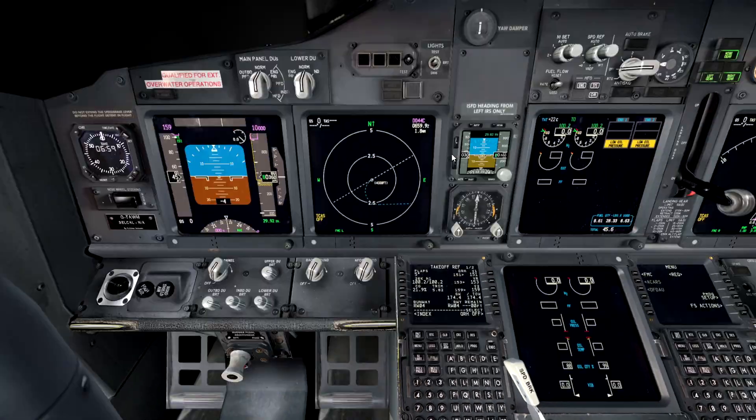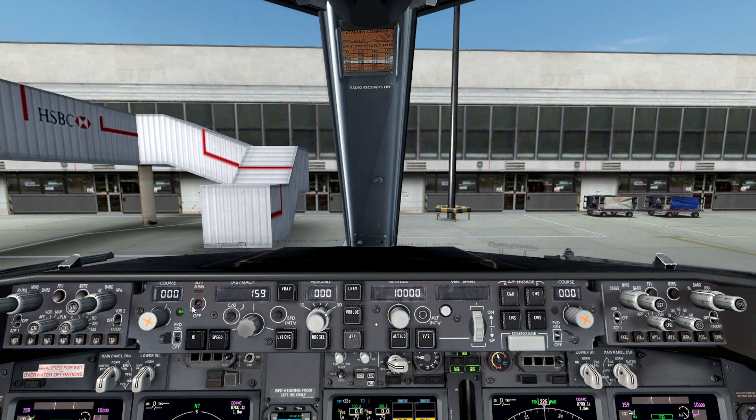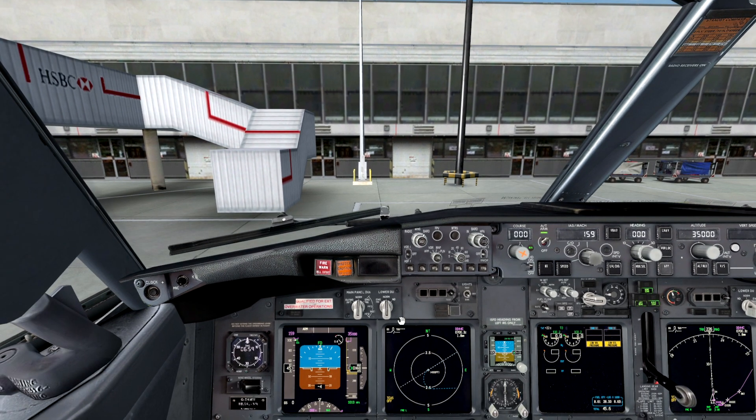Time to set our altimeter, which is going to be 1013 - let's get that set. It already is actually, so that's good. Flight director needs to go on for our side and now for the other side as well, along with autothrottle - that works perfectly fine. Altitude I will set to 35,000 feet - we are going to be climbing quite fast when we get up to our cruising altitude. Annunciated lights test - that works fine. Display test. Clock check - almost eight o'clock.